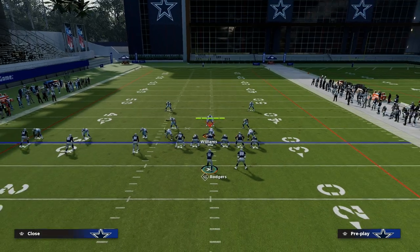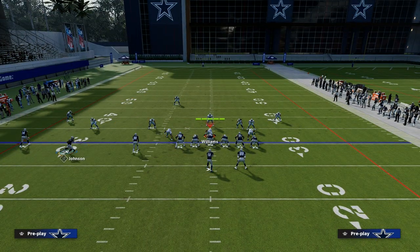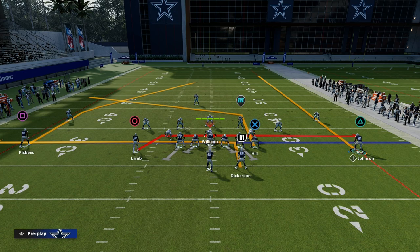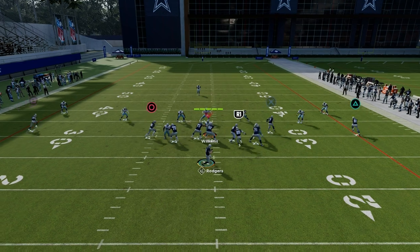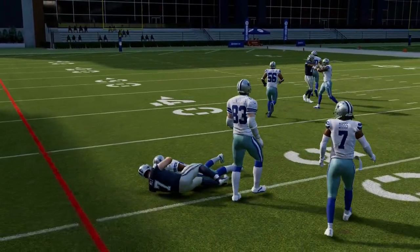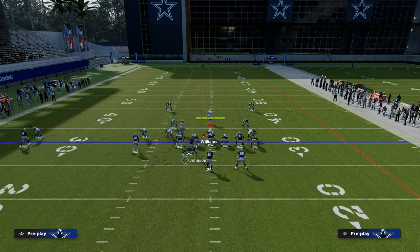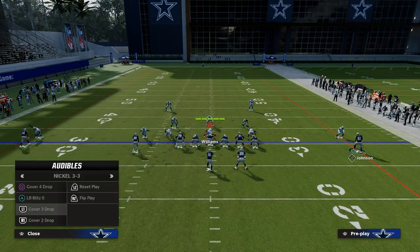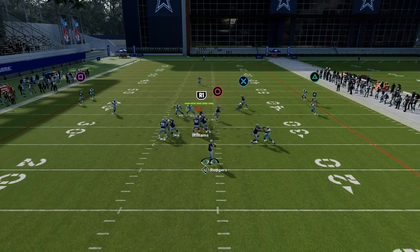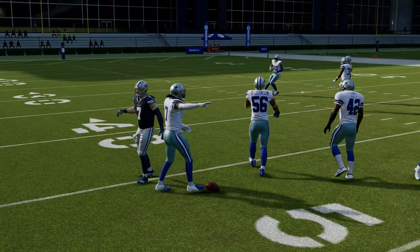Now let's talk about zone coverage. What do you do against a Cover 3 hard flat? If they put somebody in the space we're trying to attack — which they'll do with zone concepts — they'll have a hard flat on the right side and the linebacker will stay underneath. In that case, throw your deep in route or your deep post route over the top of the zone. If they're going to stay underneath on the shallow, then you're probably going to be able to throw your tight end in route or your tight end crosser into that soft spot on the zone.